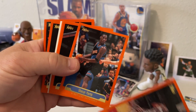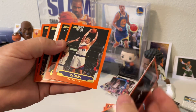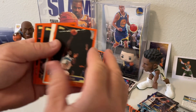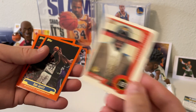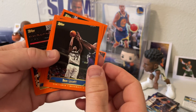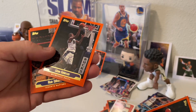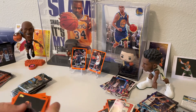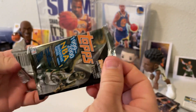Eric Murdoch, there's a Shawn Kemp, Horace Grant, Luc Longley, Mookie Blaylock, Anthony Mason, looks like we got a James Posey, Dean Garrett, Antonio Daniels, Jalen Rose, PJ Brown, Glenn Robinson, Alvin Williams, Rex Chapman, and Mike Bibby. Third pack of the 99-2000 Topps Series 1s.